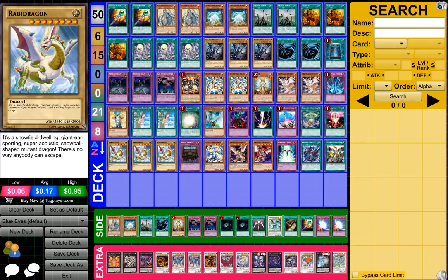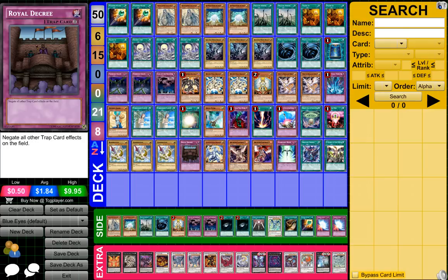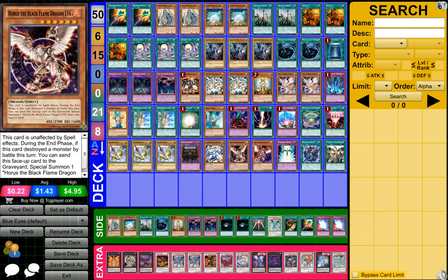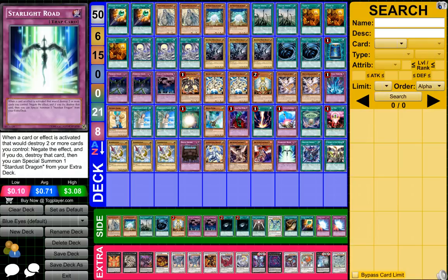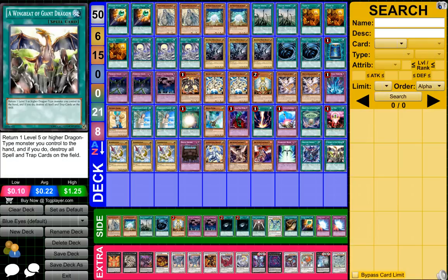1 One For One, 3 Rabid Non-Dragon I think, 1 World Decree, 1 Light Polisher Dragon, 1 Horus the Black Flame Dragon Level 6, 1 Horus the Black Flame Dragon Level 8, 1 Starlight Road, 1 Dragon Shield, and 1 A Winged Beat of Giant Dragon.